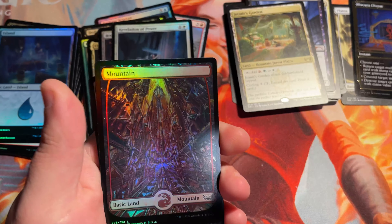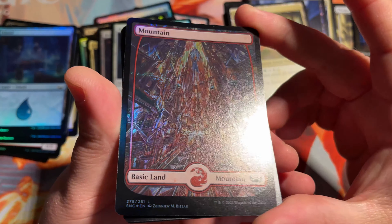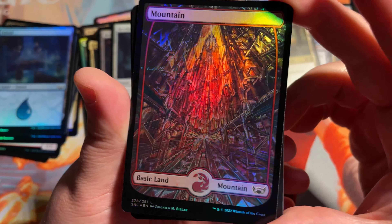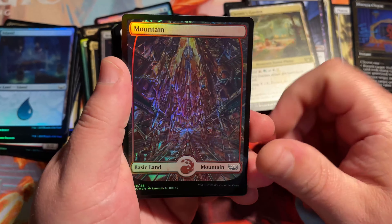Wow, look at that — that is gorgeous. Full Art Foil Mountain there. Oh, that's really pretty. I like that a lot. That's, that's special.